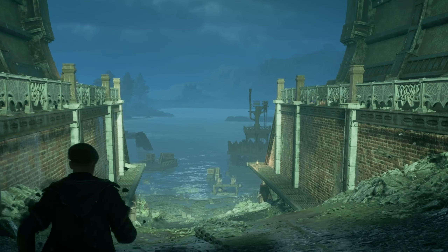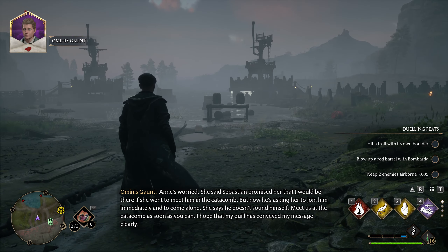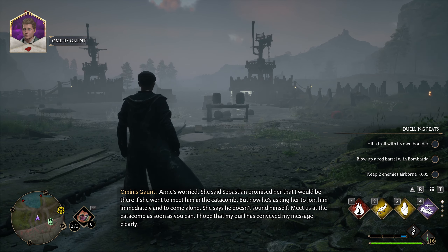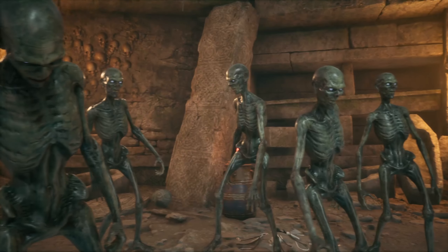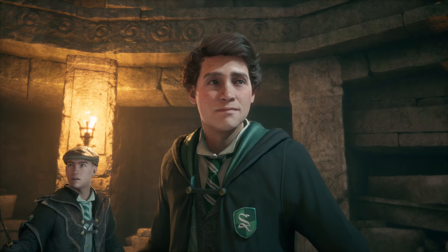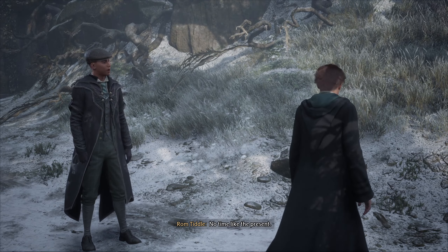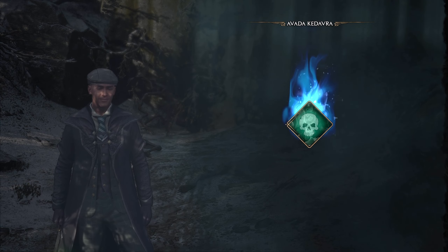Continue progressing Sebastian's side quest as well as the main scenario quests up until you finish Lord Gog's loyalty. Eventually Ominis will ask you to visit him near the tomb, unlocking the quest called In the Shadow of the Relic. Progress through this quest, and at the end, ask Sebastian to teach you Avada Kedavra. And voila — the most powerful spell in the game is all yours.